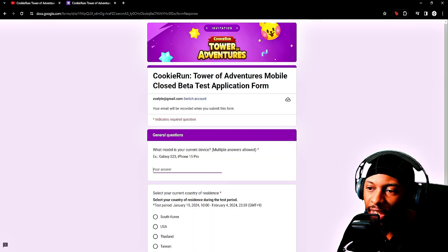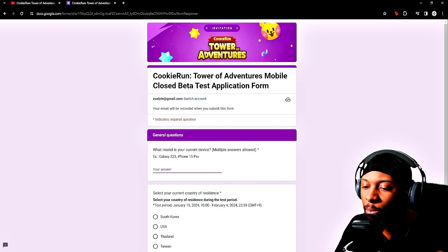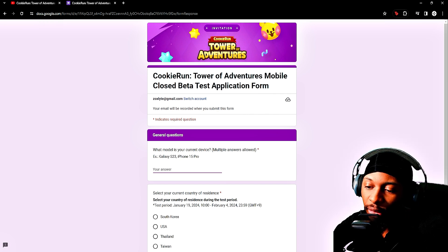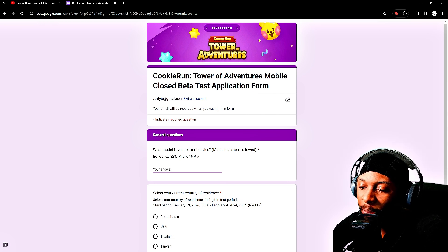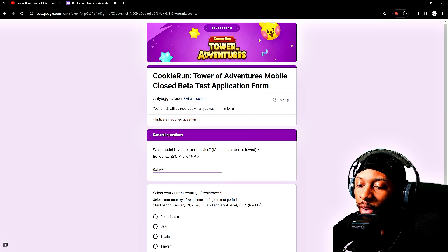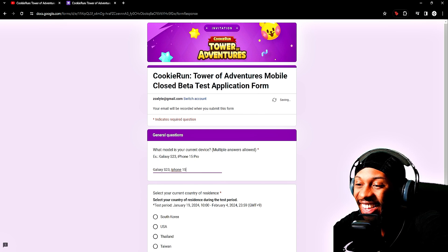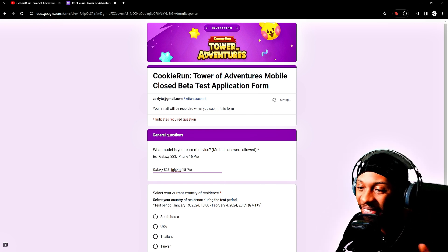The next thing they ask is the model of your current device. I have an S23 and an iPhone 15 Pro. Since I'm going to attempt the beta on Android, I'll put my S23. I might as well also throw in my iPhone 15 Pro since I have it — so iPhone 15 Pro and S23.